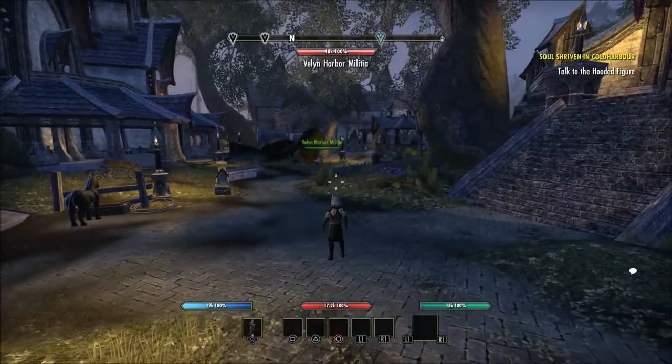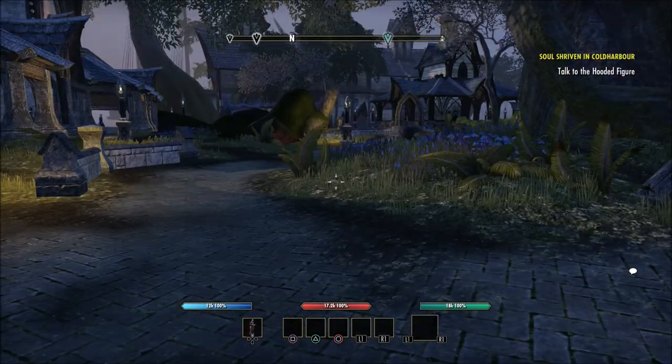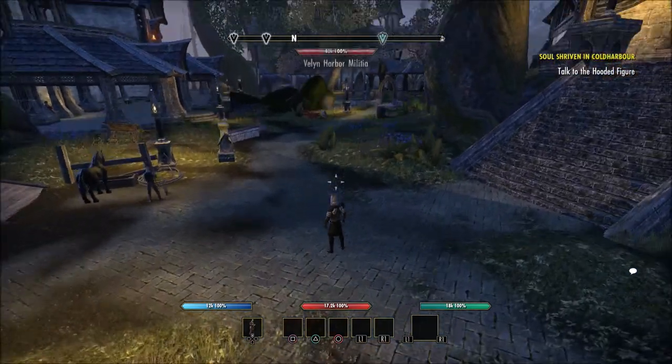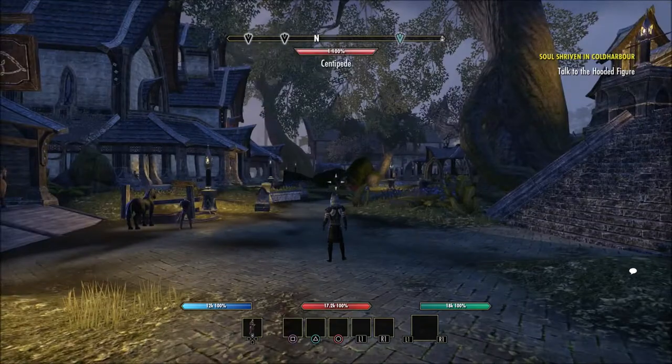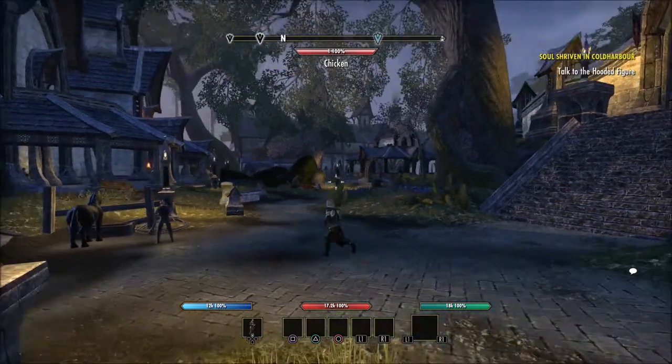If you're on console, hold down on the directional pad. If you push in on your thumb stick, it'll zoom in all the way to first person. If you hold back on the right thumb stick or just pull back on it, it's going to zoom all the way out. That is where I run mine — as far back as I can get it. That way I have a wider field of view.